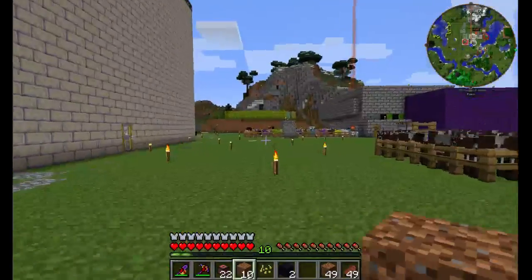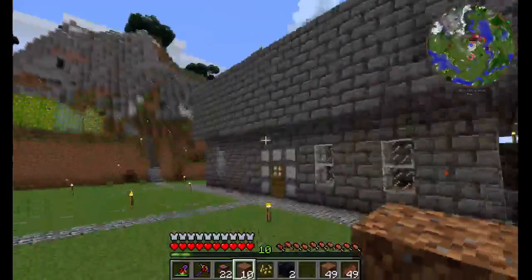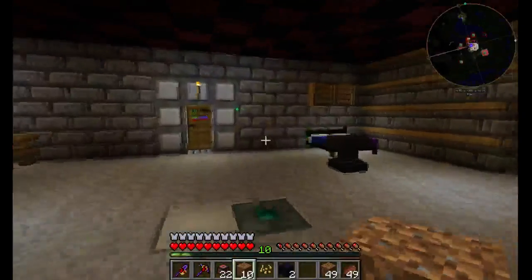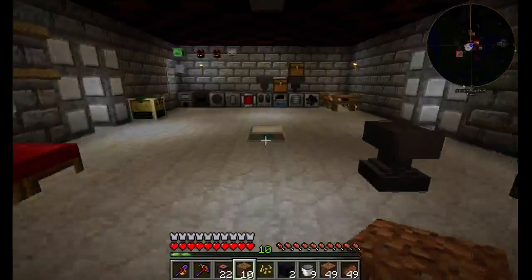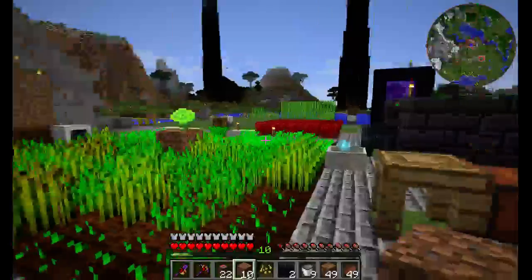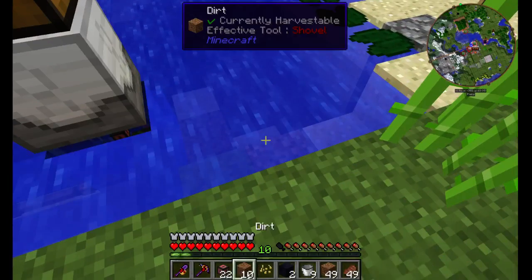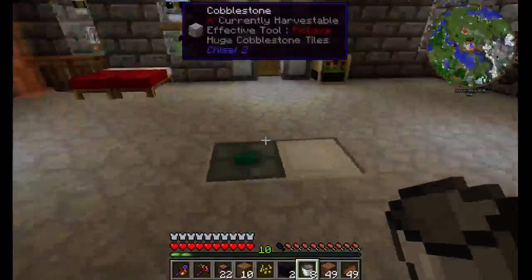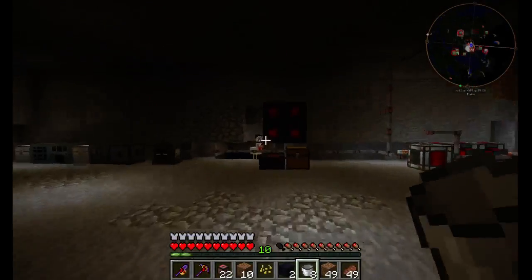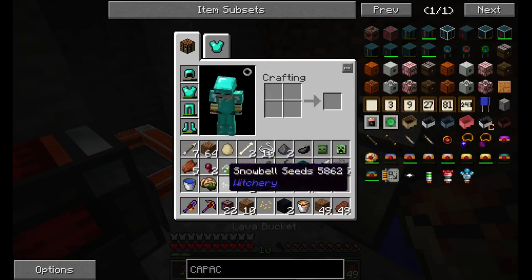We're gonna get two buckets — a bucket of lava and a bucket of water. Getting a bucket of water is obvious since we're right next to water; the lava I'll show you in a second. Buckets — there we go! This is kinda like the old bucket server days. Back in the day there used to be something called bucket servers, and in a way the plugins we use on our official server are kind of bucket-esque — using the same plugins.